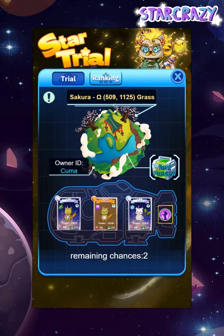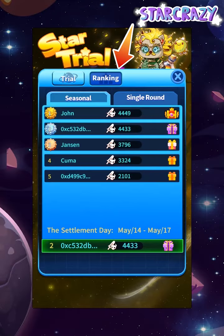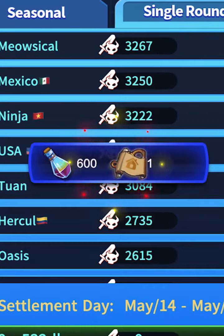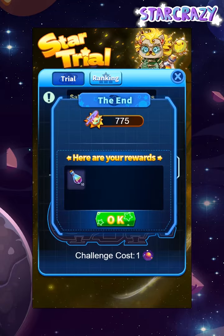Get your team ready and let's go! Click the ranking tab to check your seasonal and single round rankings — rewards will be different for those two rankings. Find wizard stars to get valuable game items!